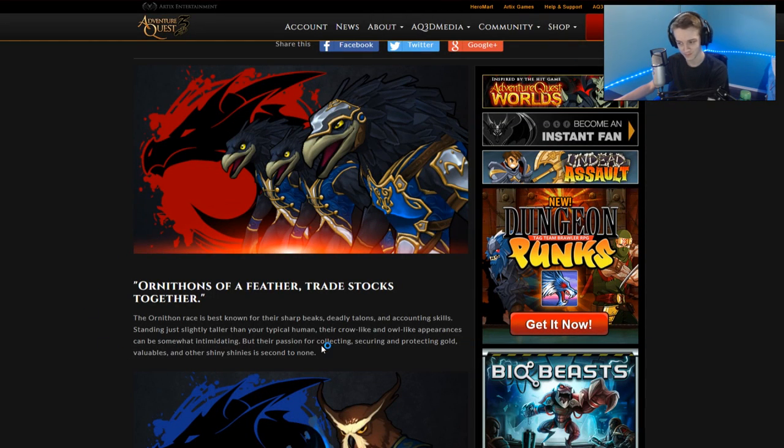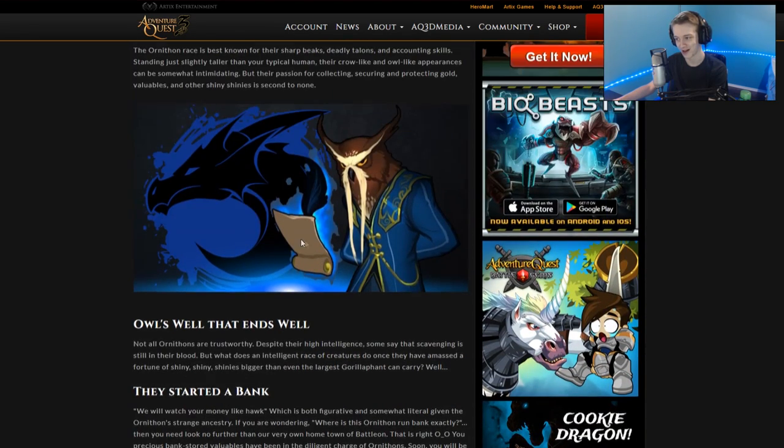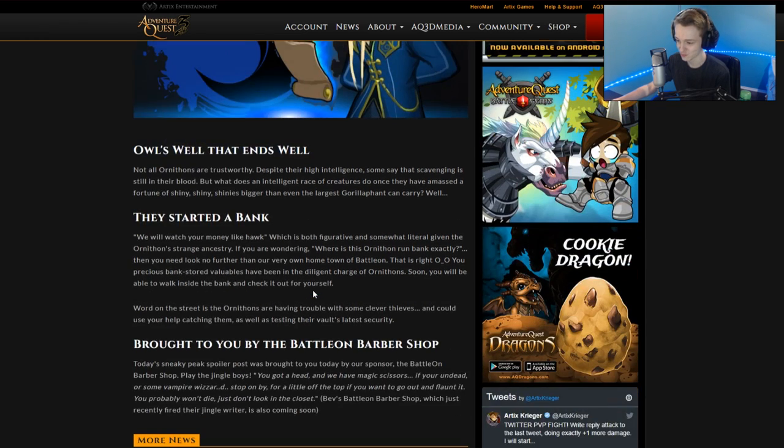In AQ3D they're adding animals — like the bank can be run by animals. If we could get an owl mask or a whole helmet that's an owl head, that would be great. If anyone who works on AQ3D is watching, you can have that suggestion for free — maybe give us dragon crystals to buy it. There's going to be a bank NPC so you'll be able to go into the bank.